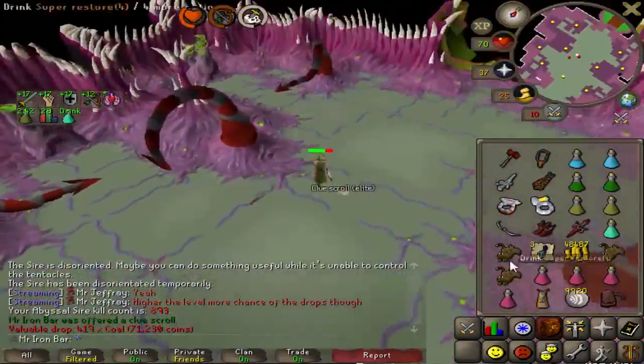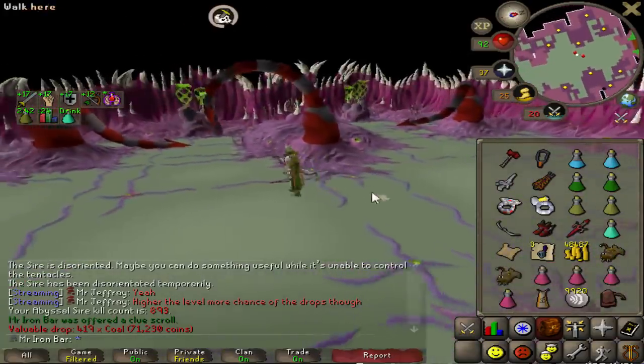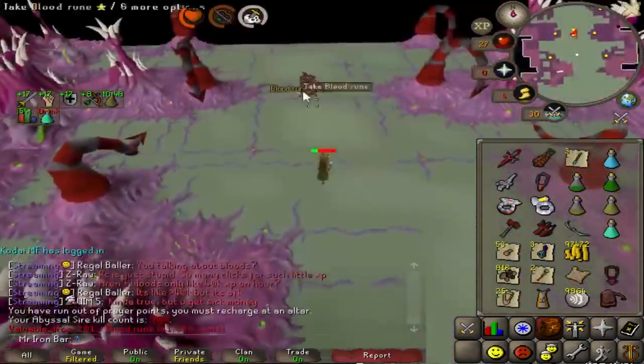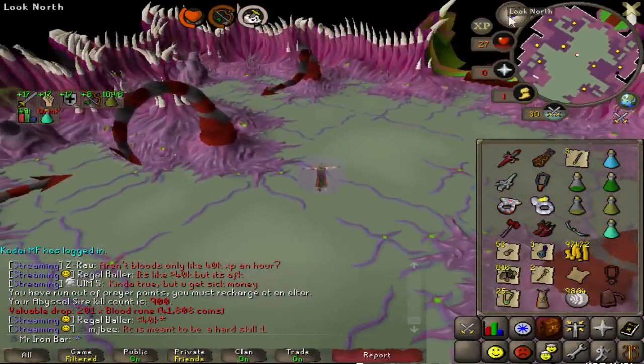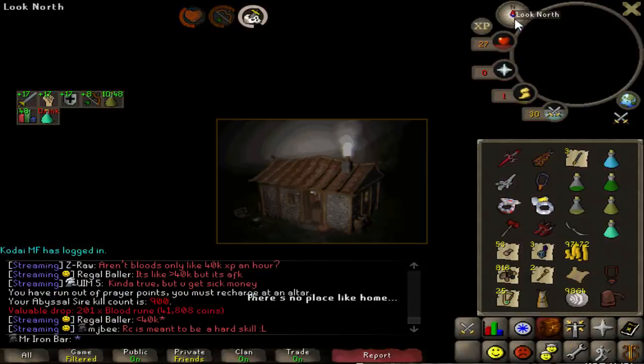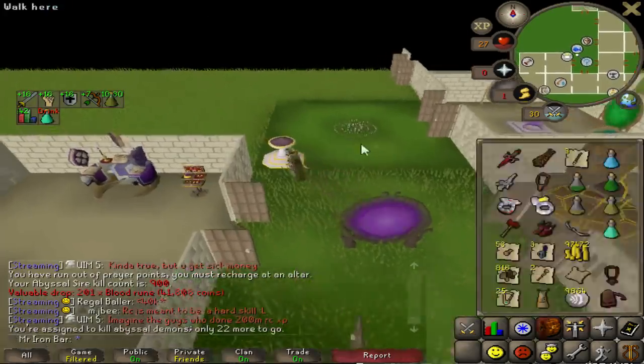Elite Clue Scroll too. Sire coming in with all the good stuff right now. Blood runes — nice. I have a lot of these, still have like 50k blood runes. Just hit 900kc at the Sire though. About to wrap up on this task, 22 more to go.